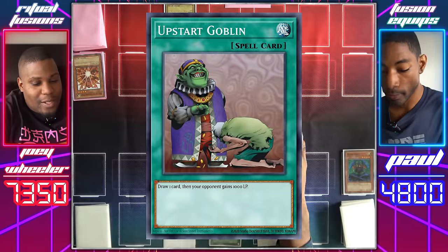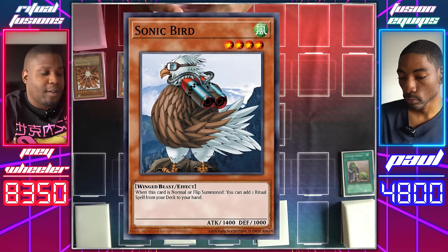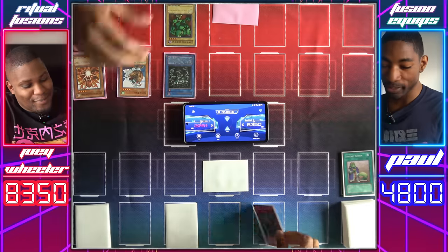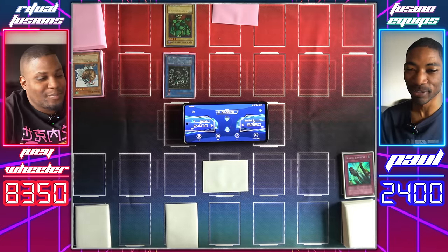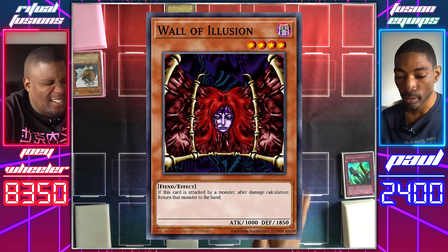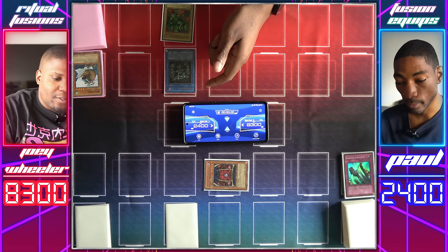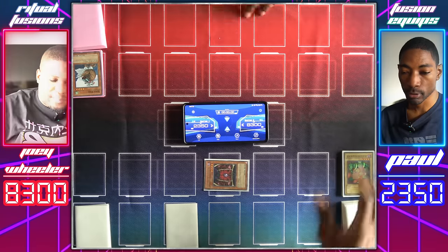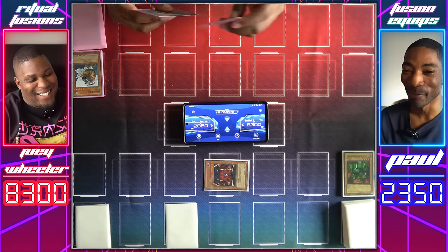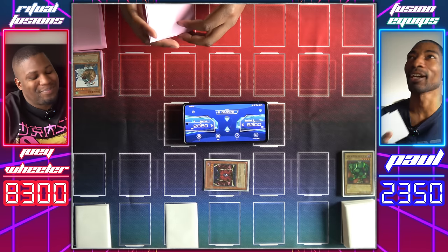Draw. Upstart Goblin — I'll gain a thousand. Set a card face down and pass. Draw. Let's Normal Summon Sonic Bird and activate its effect. I'll use Solemn Judgment to negate it — paying half my life points. I know it's risky, but I can't risk you summoning another Relinquished right now. Enter battle. Relinquished attacks the face down — you hit my Wall of Illusion. You'll take 50 damage and your Relinquished will be returned to your hand. We both take that damage. Lajin goes to the grave.